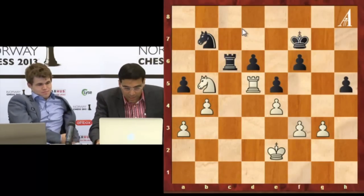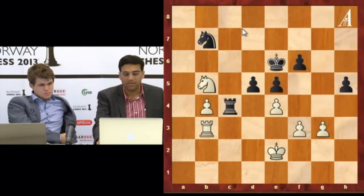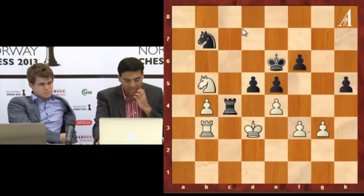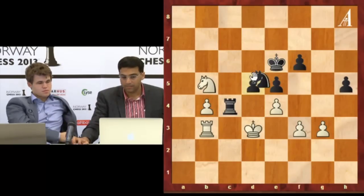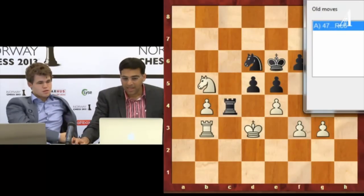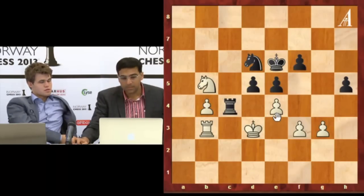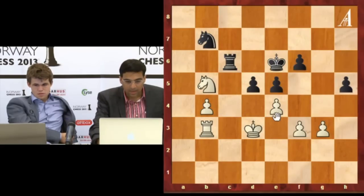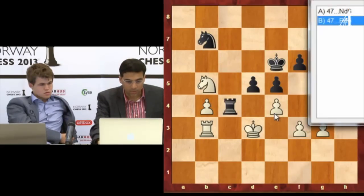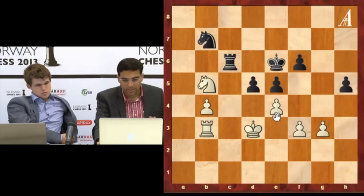I actually saw that this ending should be drawn. And d5. I briefly considered knight d6, but because we get to the same ending, right? Knight d6, but I thought — because of the mate. But the thing is I have to walk my rook to d4. I felt this was not called for, so I decided to go back to c6. Here I actually made some precise moves — rook c6 is exact because rook somewhere else, c8, rook a3 could be checked there. But rook c6 is exact.